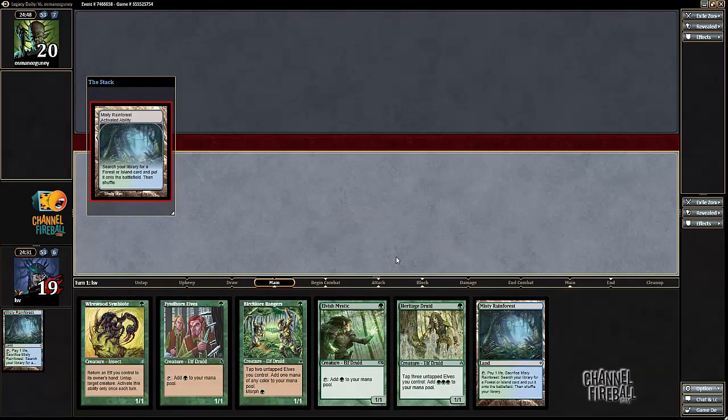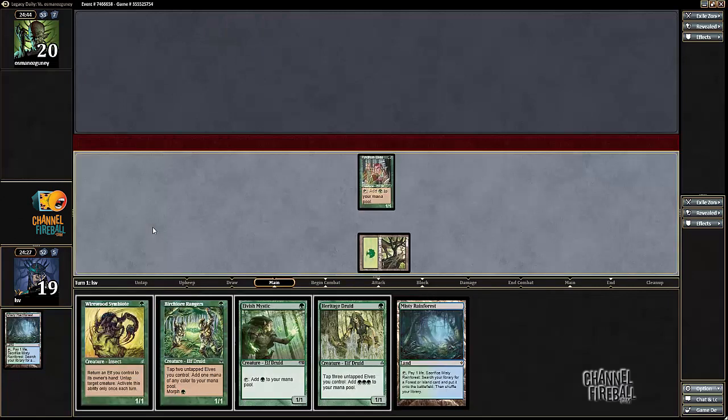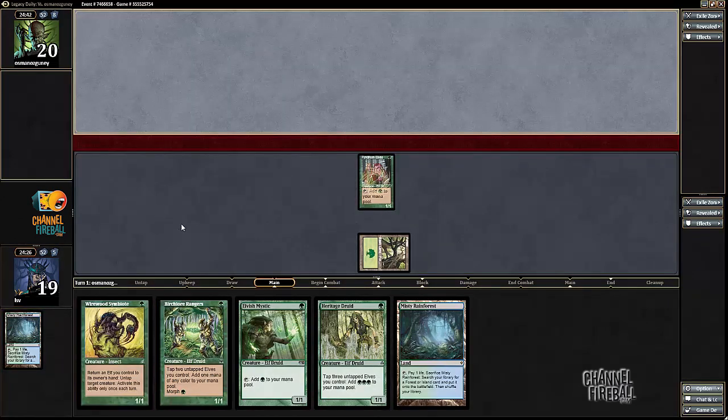I'm just going to get a basic Forest. Do I play Fyndhorn Elves or Elvish Mystic? It's a pretty tough decision. I'm going to go with Fyndhorn Elves — it came on the scene first, so it deserves to come into play first.